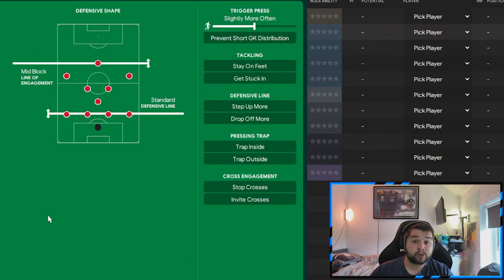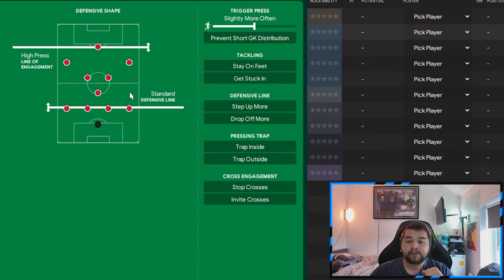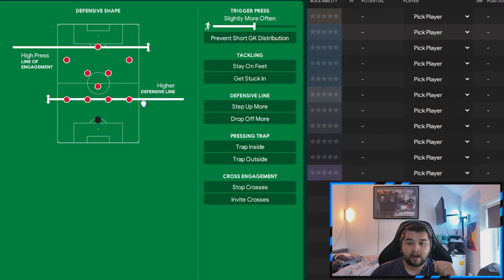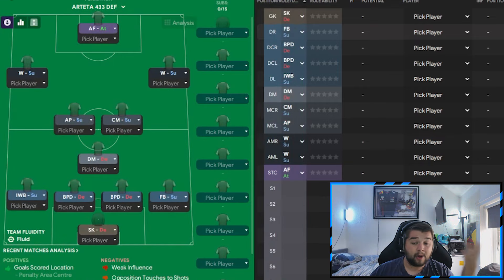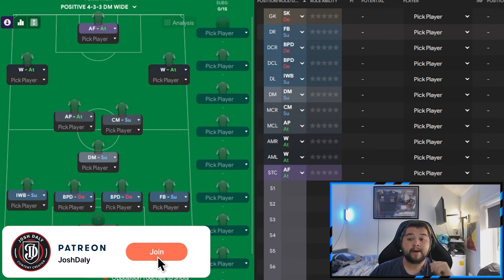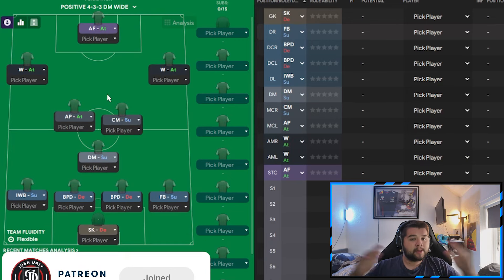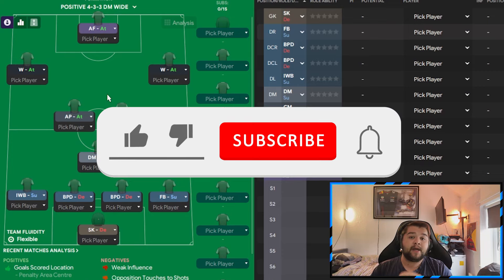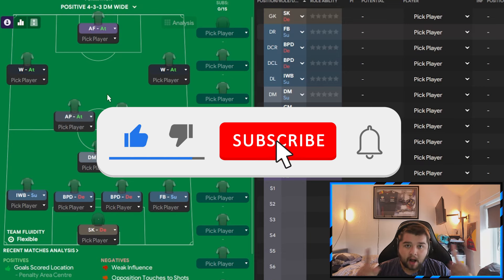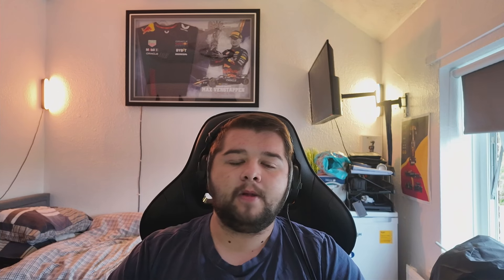And lastly, to wrap up the video: we are going to deploy the high press with a higher defensive line — not a much higher line, a higher defensive line — trap outside, get stuck in, and when it comes to the trigger press, we're going to have it set to more often. And that's going to give you three variants of this tactic for free. If you've enjoyed, it'd mean the absolute world to me if you would subscribe and leave a like on the video — it helps out the channel more than you can ever imagine. We've got a massive year next year and we're going to be hitting the content harder than ever. Do stick around, get that bell turned on, and I'll see you in the next one. Enjoy the rest of your day.